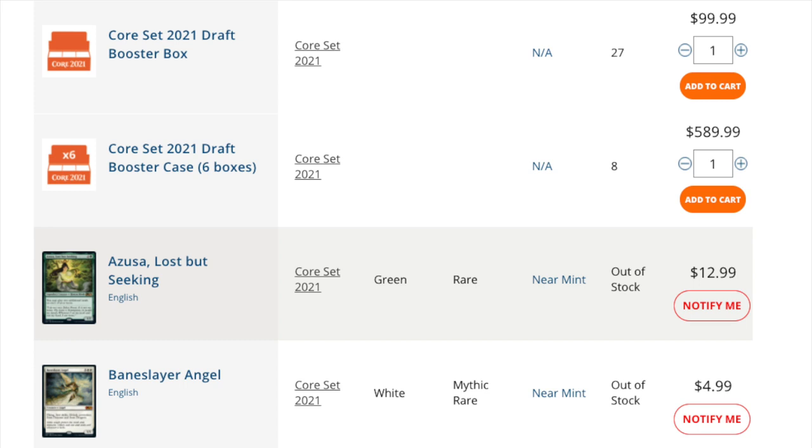The Collector's Boxes were good — I'm not going to lie to you. But for Core 2021... I missed Ikoria. Ikoria is really about companions. And I can tell you, having played MTG Arena, the companions are extremely nerfed.